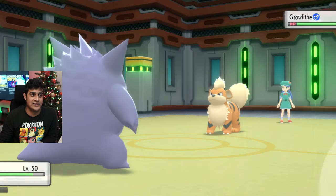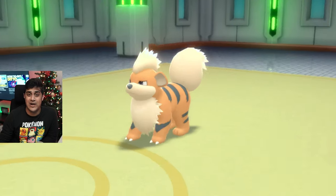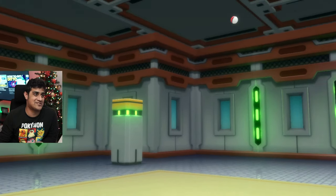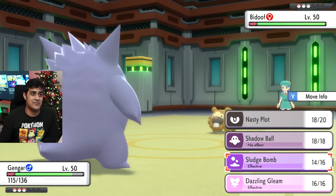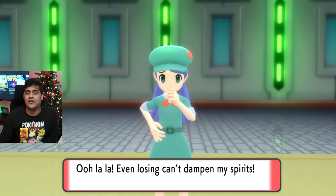Next up is Growlithe coming out with Intimidate — not going to be a problem for me. Literally just going to Sludge Bomb it. I do have animations turned off, and if you have animations on, you're going to notice it goes very slow. So turning animations off will definitely make this go very fast. And then we have a Budew over here — just Sludge Bomb it, and it's done. Gengar can literally solo almost every single Pokemon up to the first boss fight, and in some cases, depending on how that boss fight works out, Gengar can probably destroy that boss as well.